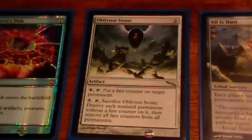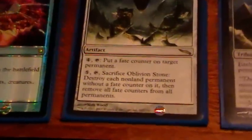I especially like Oblivion Stone because it works the turn it comes out, it doesn't come into play tapped, and sometimes you can play around with fake counters, which is always fun.